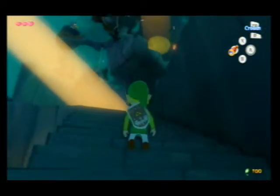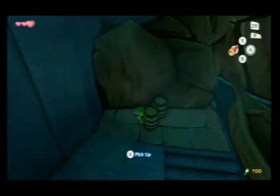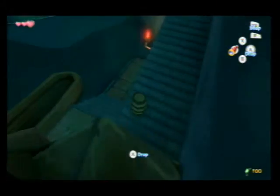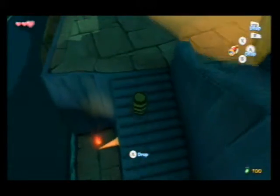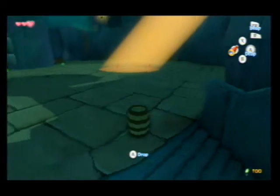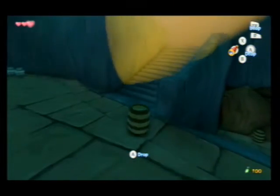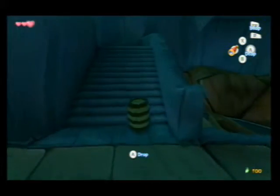So this area is basically based upon stealth. You're supposed to be picking up those barrels over there, and each time you drop you just become a hidden barrel kind of thing. So basically what our objective is, is we're going to be turning off these searchlights. See, if they come upon contact you should just stop and they won't see you.